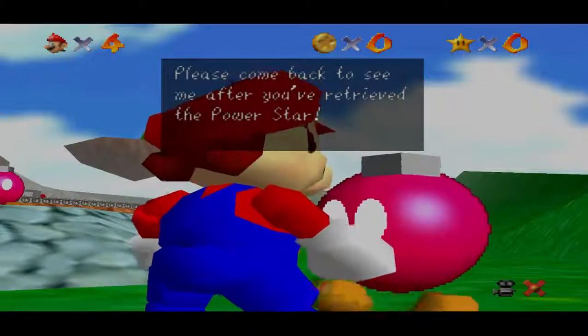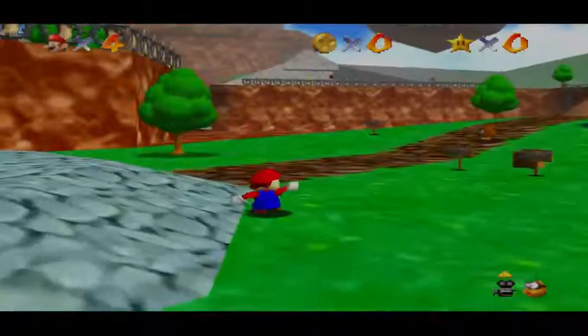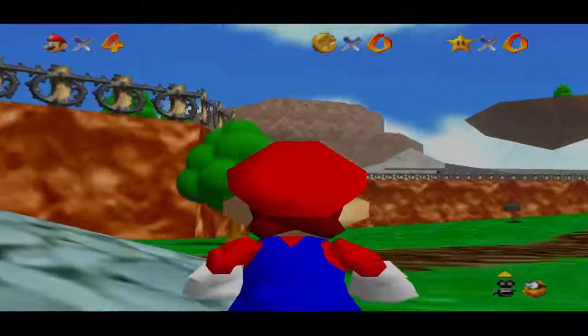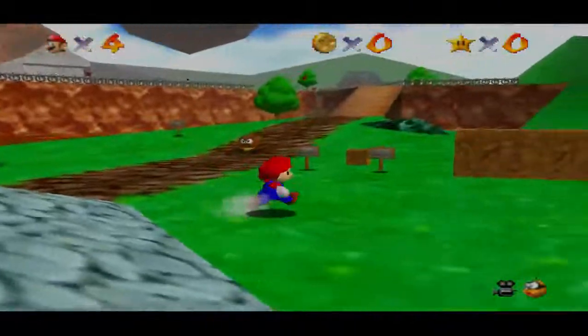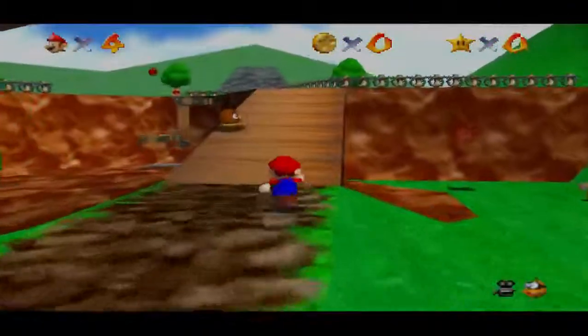Please come back to see me after you've retrieved the power star. What he's telling us is basically go right up to there. That is where the King Bob-omb is. And we are going to do just that.